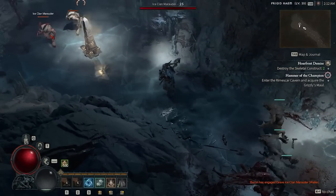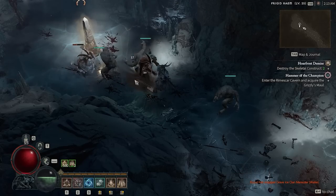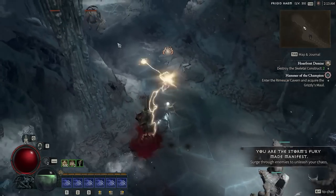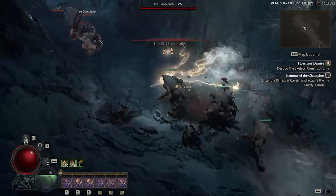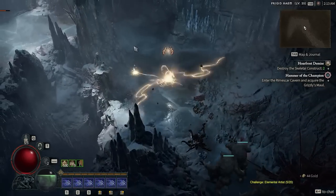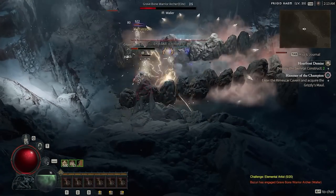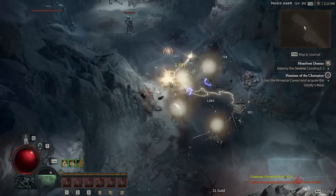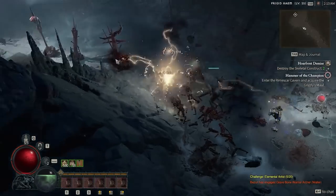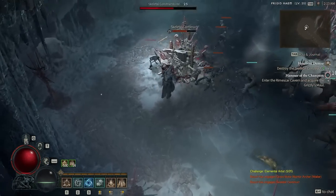Tip number fourteen: the state of sanctuary is based on the party leader's progress. Don't just accept party invites without thinking — if you're trying to unlock strongholds or access dungeons, the party leader's completion state matters. But you can also use it to your advantage: if you haven't cleared a stronghold to unlock a dungeon, just accept a party invite from someone who has and go straight to that dungeon.